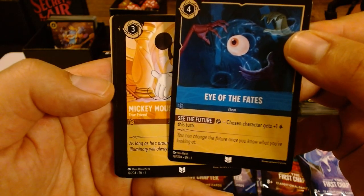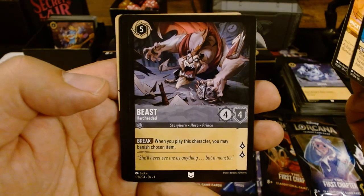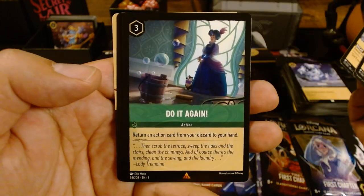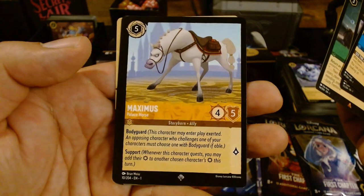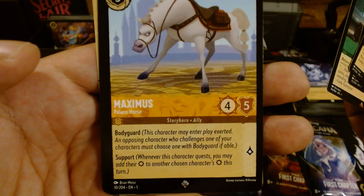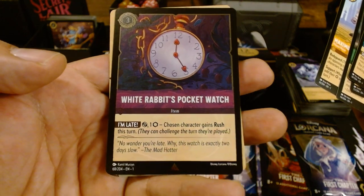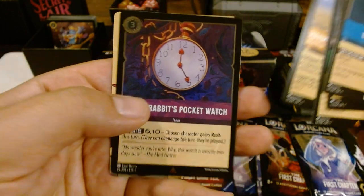Oh my bad, Eye of the Fates. Mickey Mouse — True Friend. Very nice. Another Beast. I got this last set but foil, so go and watch that if you want to see that. A Maximus — very rare. Was that Pallet's Horse? Yep, good stuff. And the foil is White Rabbit's Pocket Watch. Okay, and it's rare. I'll take that — that's a nice foil. Sweet, that's a good start.